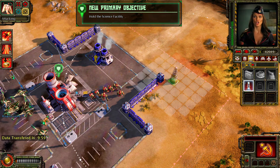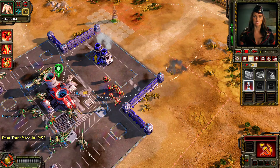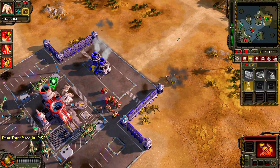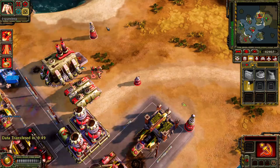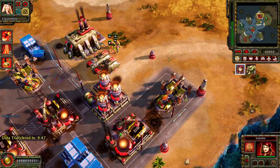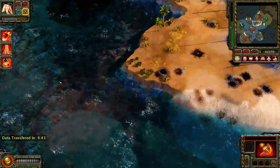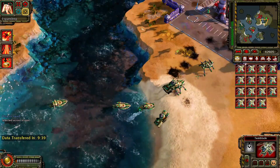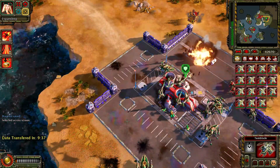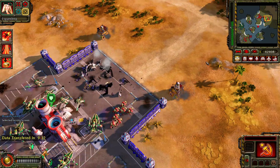Building. You must defend the lab at all costs. Do not let the allies recapture it. Commander, we are downloading data on new allied weapons technology. You must defend the science facility until we have that data. The allies are preparing to retaliate with air power. You are now authorized to build our own MiG fighters to repel them. An ore line has been depleted. We need to jump. Our allies are under attack.